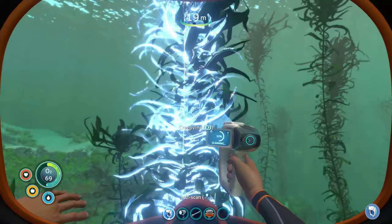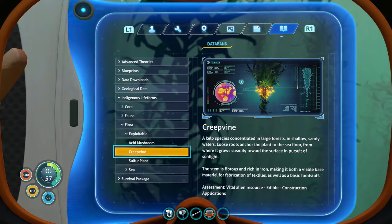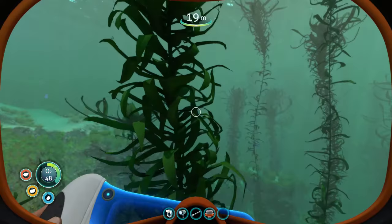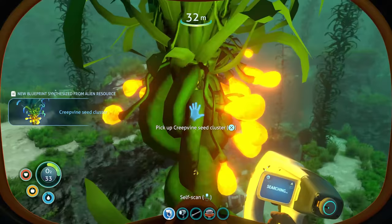Let's start with these vine things. Creepvine — kelp species concentrated in large forests and shallow, sandy waters. Loose roots anchor the plant to the seafloor, from where it grows steadily towards the surface in pursuit of sunlight. Assessment: vital alien resource. Edible, construction applications. And these yellow things on it are creepvine seeds — we can actually grab some of these.